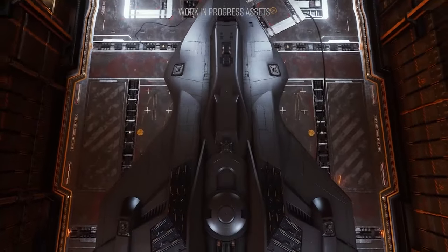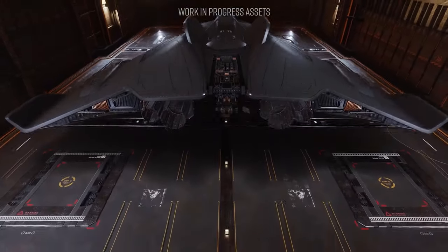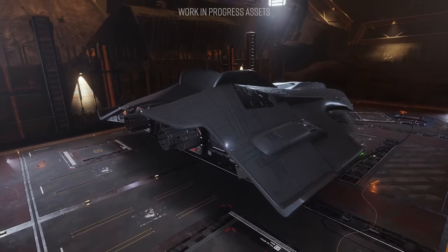We don't see it inside the ship or its cockpit at all, and Frontier have said they don't know yet what its internals are going to be like. They do know, however, that it's going to have six hardpoints and six utility mounts.